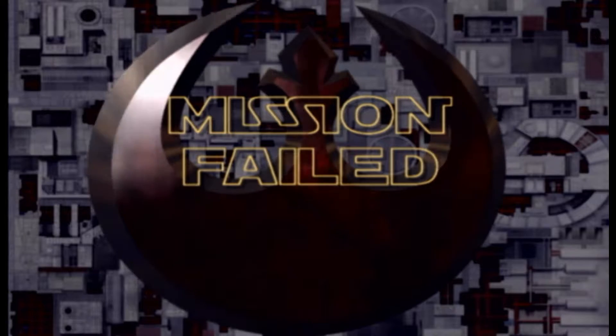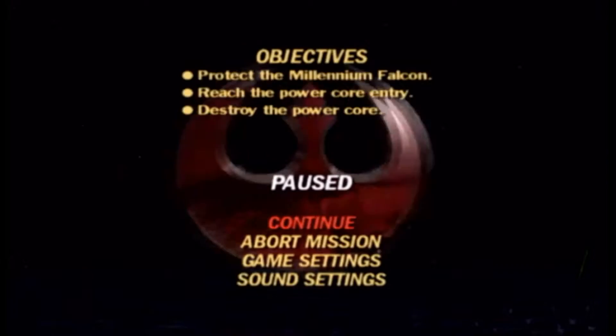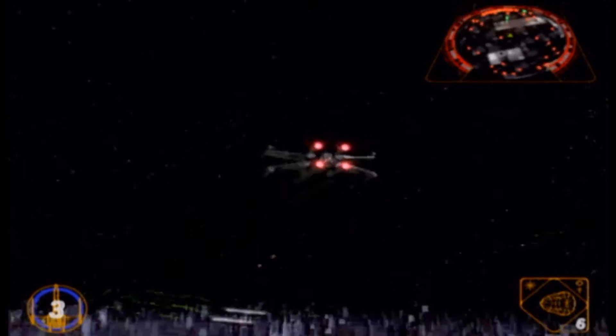Right here I'm just showing that if something goes wrong and you want to restart the mission, the easiest thing to do is just pull on the brakes and let the Millennium Falcon get out of range, because otherwise you'd have to go through the menus.